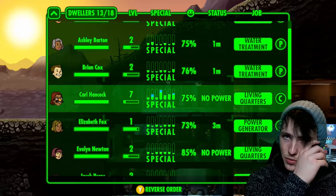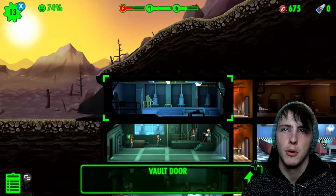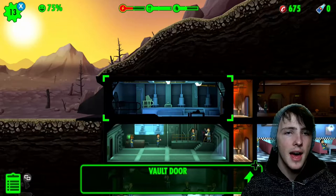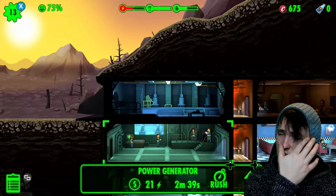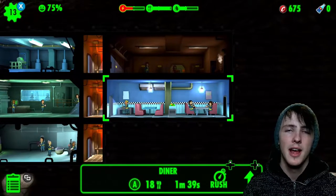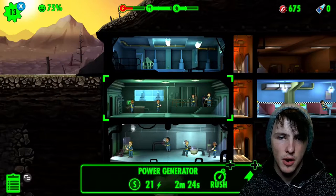Everyone's got very different abilities. You get given a little lunch box which gives you five or six cards that give you either caps - the currency in this game, literally bottle caps, currently at 675 - or a new character, or weapons. You do get raided in this game. You can also send people out into the wasteland to get more things - more clothes, weapons, caps - and you can get pets to go with them. I've got a cat in my mobile version and the cat helps with health regeneration.